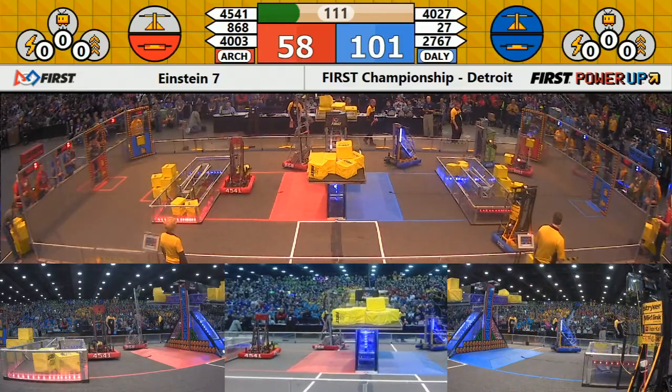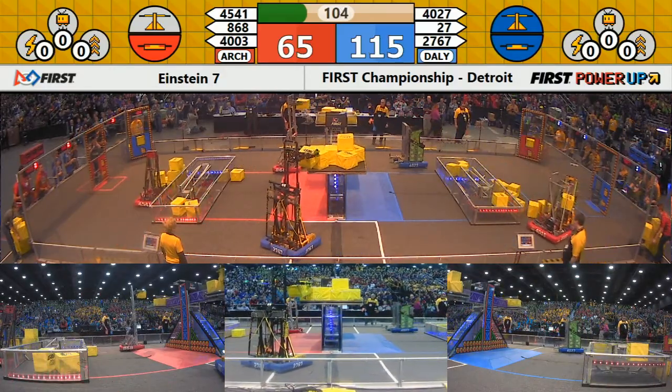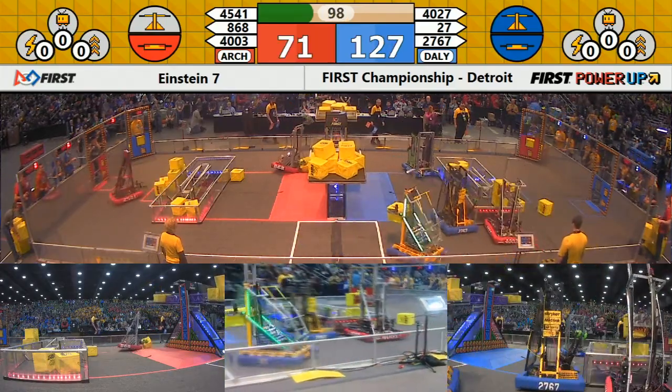Far side of the field, it's 8-68 reaching up high, placing a cube, then moving away. Here comes 27, 67, Strike Force, strikes back, keeping the scale in the possession of the Blue Alliance.